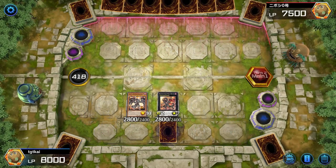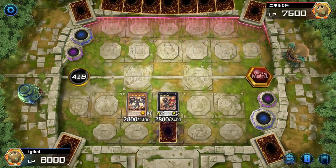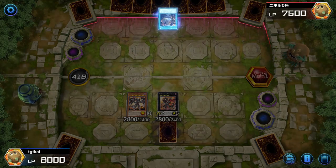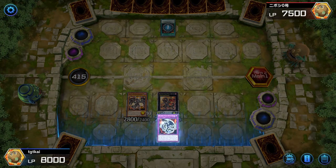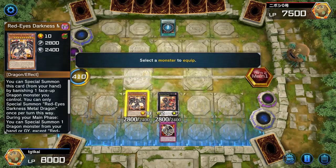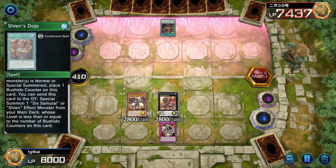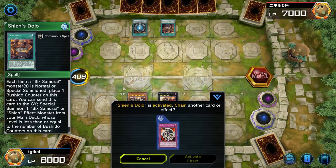I would have liked to get two fusion monsters on the field turn one, but we didn't have the resources to make that happen. Sorry, my voice is still a little shot — not 100%, but we're getting there. What deck is this — Six Samurais? Pretty cool. We're going to activate this now so that whenever he does something, we can try and steal a monster. I'm going to put it on Dark Smith. He's running Six Samurais — I'm not entirely sure what their thing is, it's been a while.